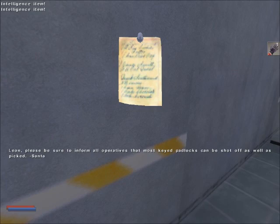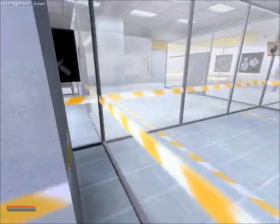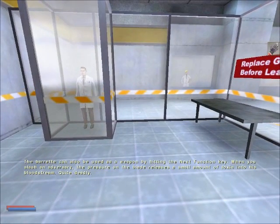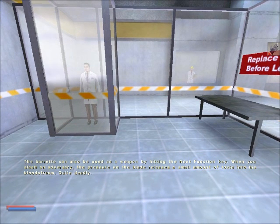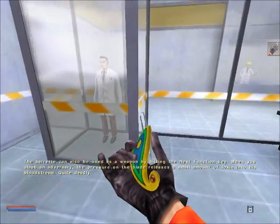That was pretty important information. You can shoot locks too. The barrette can also be used as a weapon by hitting the next function key. When you slash an adversary, the pressure on the blade releases a small amount of toxin into his bloodstream. Quite deadly.